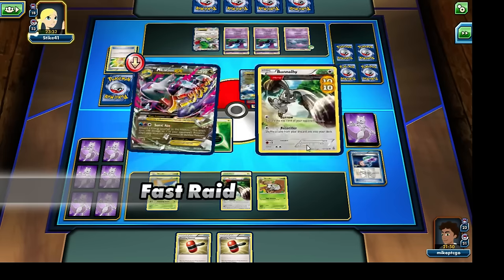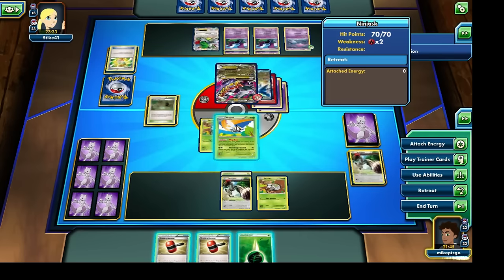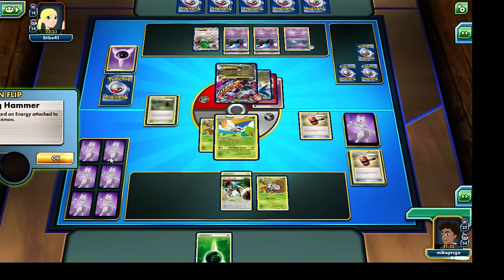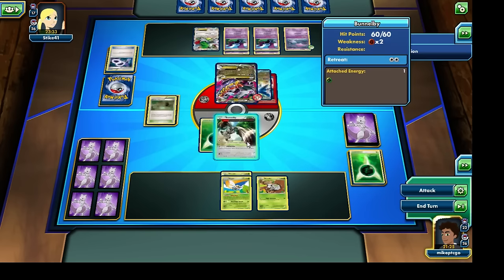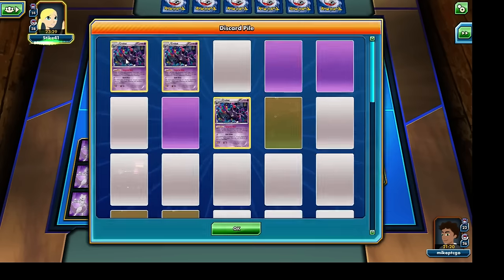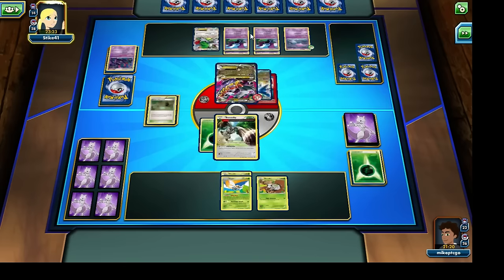We do have two Crushing Hammers in our hand as well. Unfortunately it looks like the Bunnelby is going to get knocked out — those Golbats really are starting to add up with the damage they're hitting our Pokemon for. Let's go and start off by using both Crushing Hammers, really hoping for two heads. Looks like we're going to get one heads and then another heads — awesome! Let's use Wing Buzz. Unfortunately we have no more cards in our hand, but really hoping we're able to get some sort of Draw Supporter next turn. Using Burrow discards the top two cards — we've seen three of our opponent's Crobats go into the discard pile, which is quite nice.